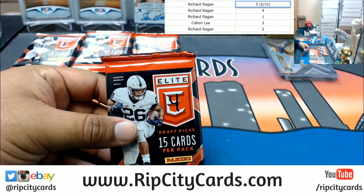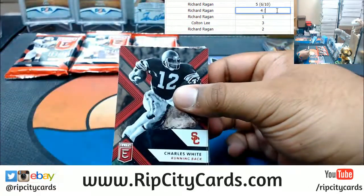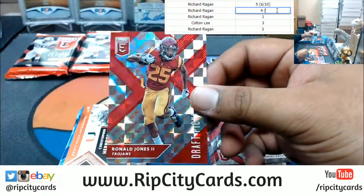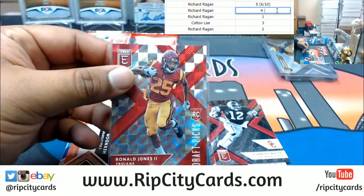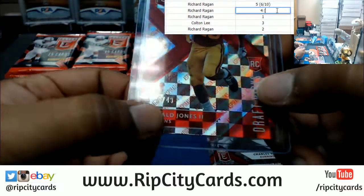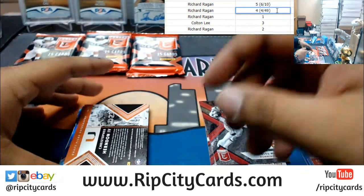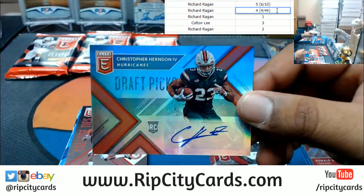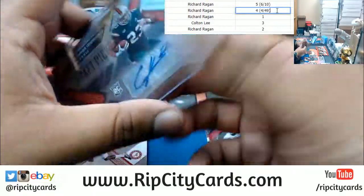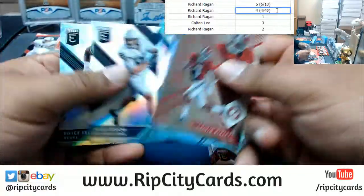Here's pack four. Ronald Jones, four out of forty-nine — so we're going off the left side number. Four out of forty-nine, the number four is now in the lead. Also got an autograph here — Christopher Herndon the fourth, the autograph. Really good tight end, highly underrated. That's it for pack four.